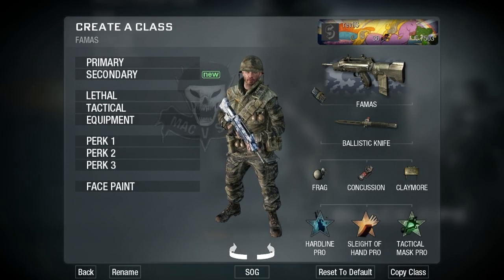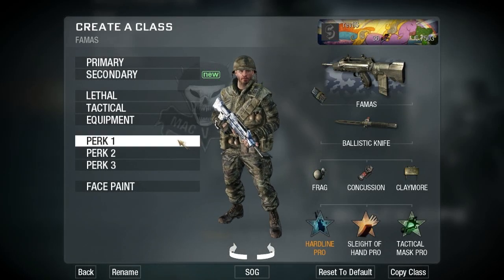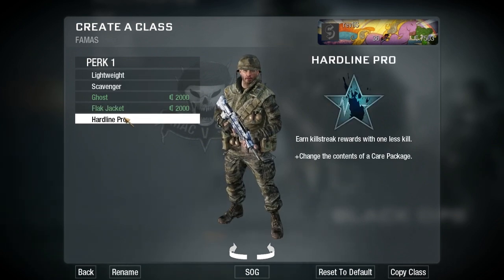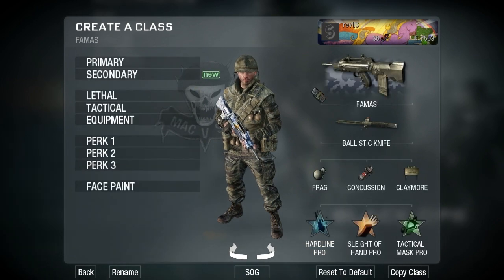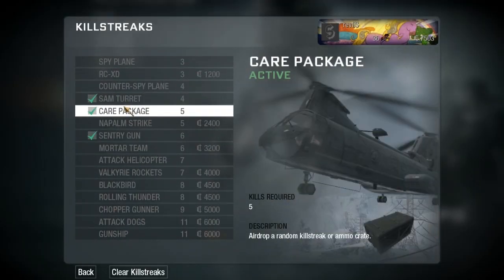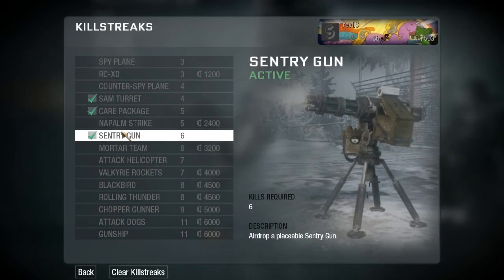Hey guys, Revis here again, and in this video I'm going to show you guys about the Hardline Pro little bug that's going on. First you're going to need a Hardline Pro equipped, and as you can see you can change the contents of a care package. You're also going to need these three killstreaks to make it work the best way you can. A care package, a sentry gun — let's get started.